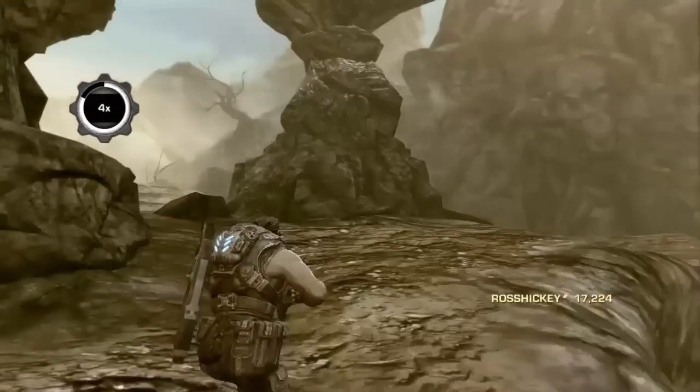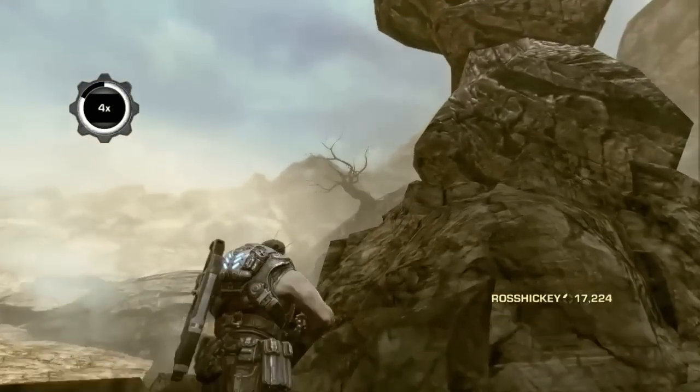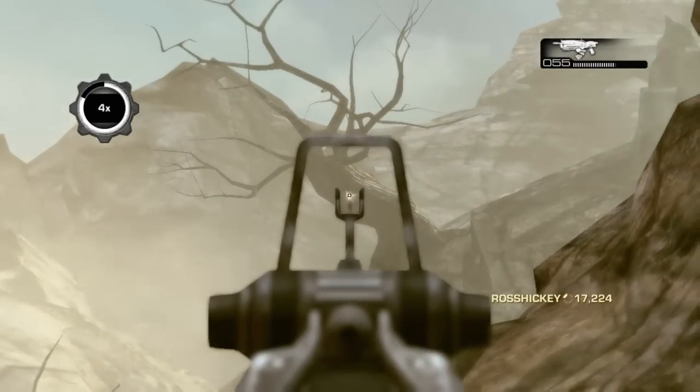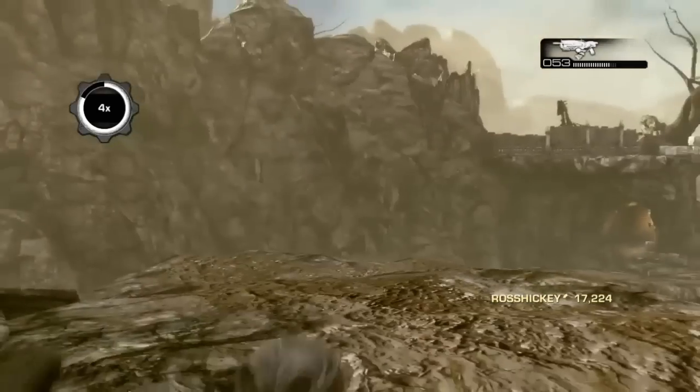How's it going everyone, Ross Hickey here with a brand new Gears of War 3 easter egg. Yeah, it's 2016 — five years after the actual release of the game and no one's found it until now. A team called the Tech Comm found it, so shout out to them for the video that I seen that I'm copying.